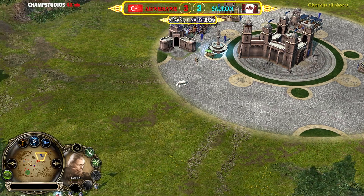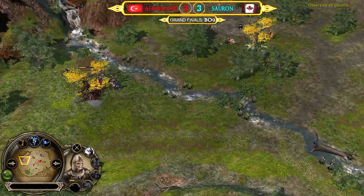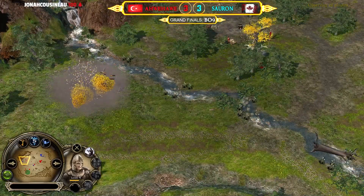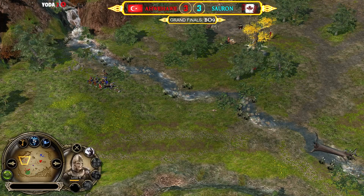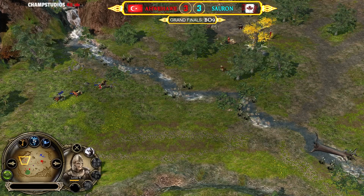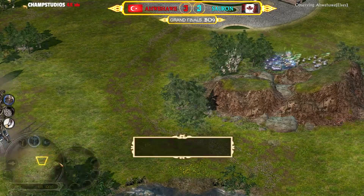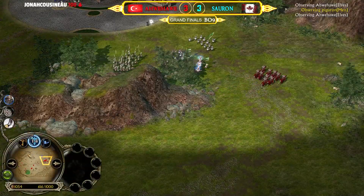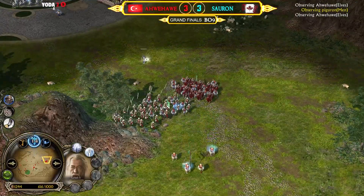Legolas is chasing down those Rohirim — he knows they're badly damaged. The level three Malon tree at level four Rohirim: they're getting one-shotted by level four Legolas. Getting stronger and stronger — that quick escape is too late.